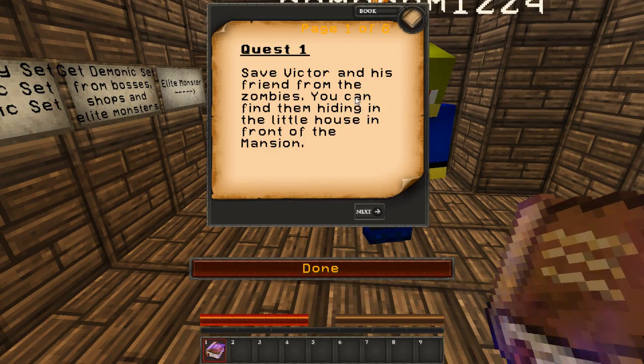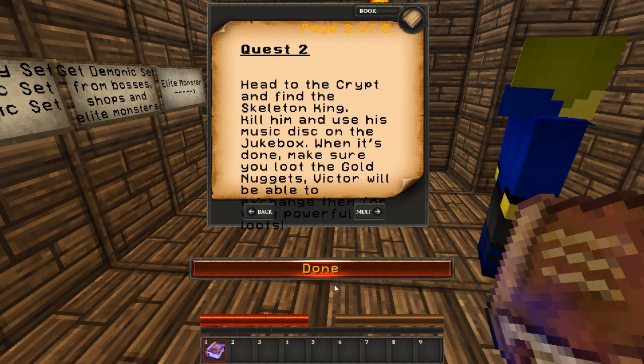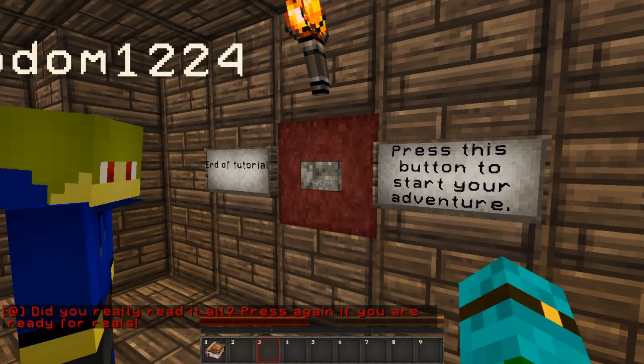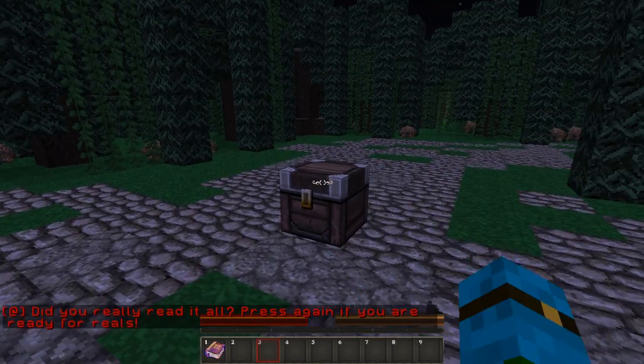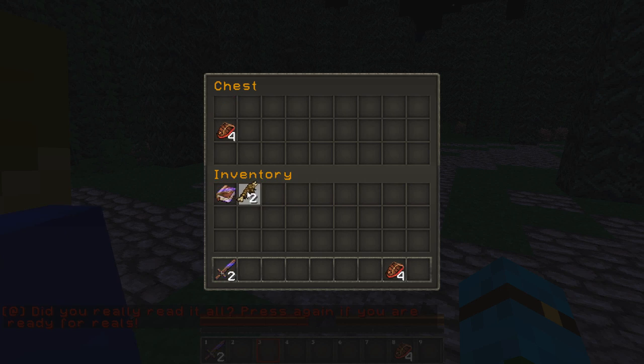Alright, I'll read the first quest: save Victor and his friend from the zombies. You can find them hiding in the little house in front of the mansion. Alright, did you really read it off? Yes, you read it off. Alright, take your set of items, I'm just gonna do this map.